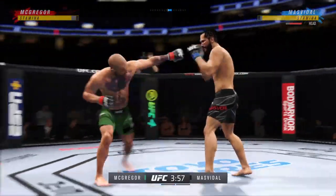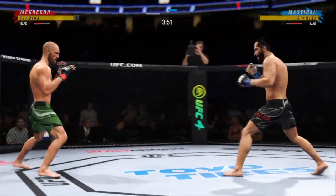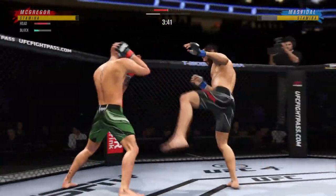McGregor gets caught with that punch. His chin is held up thus far, but he's got to shore up the defense here. Perhaps a sign of things to come as he lands a kick there — a nice kick landed.